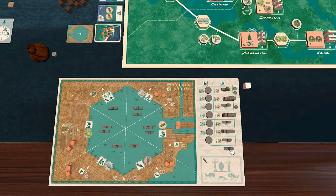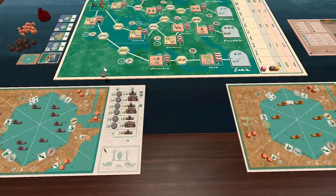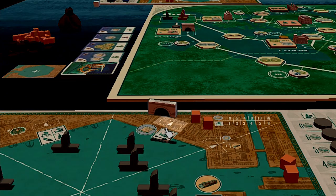Randomly choose a start player and give them the starting player token. That position never changes throughout the game. Starting from the player to the right of the start player, going counter-clockwise, take the construction disc from the bottom of your construction track and place it on an empty initial trading port tile. Then take one of those buildings and place it on your initial building spot.